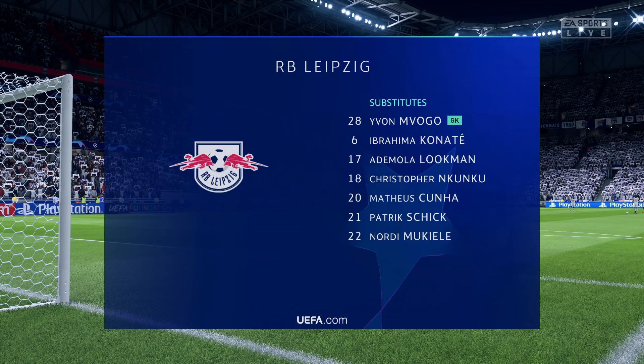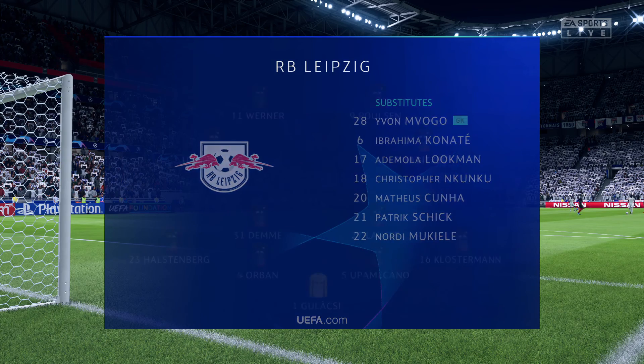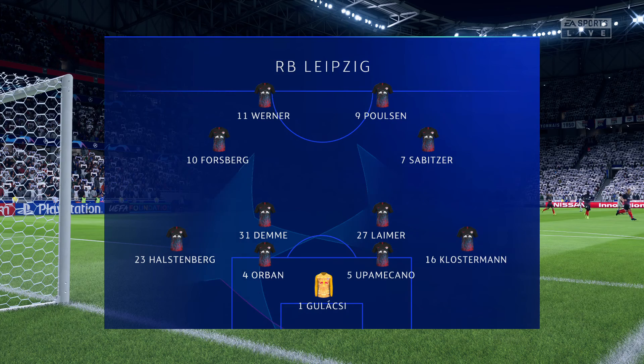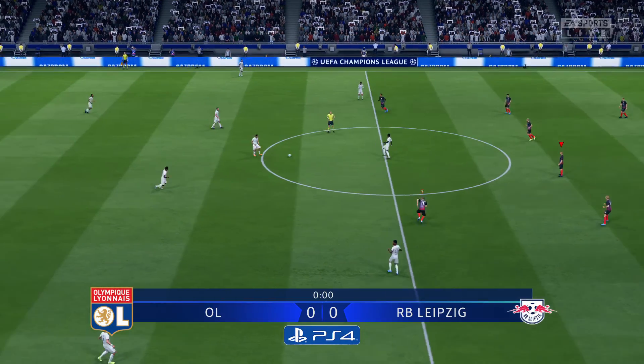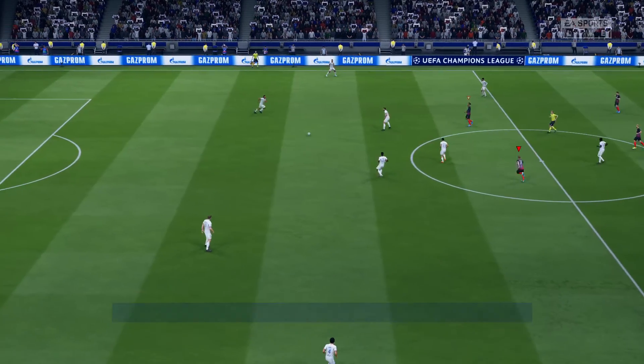And let's have a look at the starting eleven for Leipzig. It looks like a conventional 4-4-2, a preferred formation by Arsene Wenger when he arrived at Arsenal. Two main strikers, four across the midfield — really important for the full-backs to link up with the wide midfielders in this system.